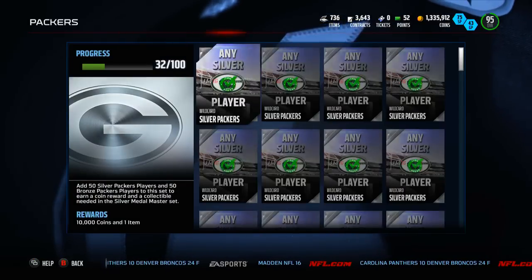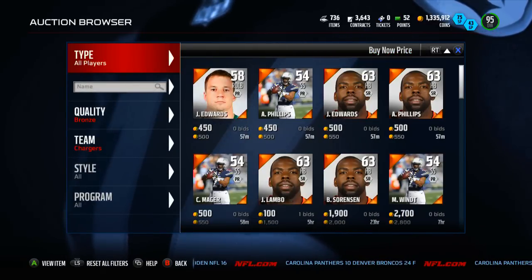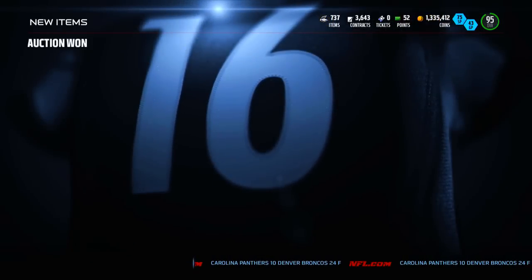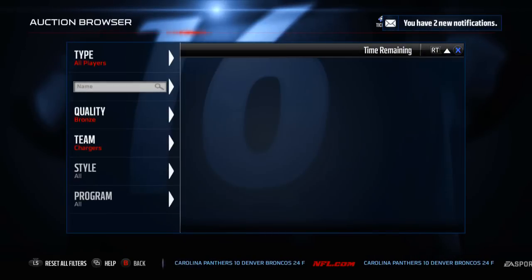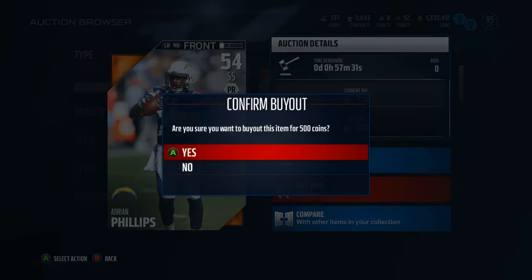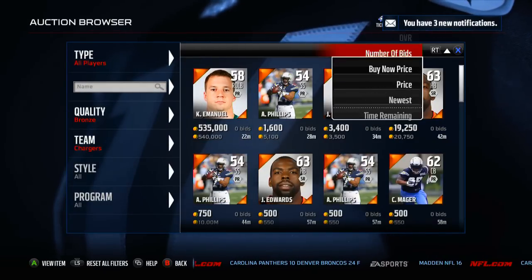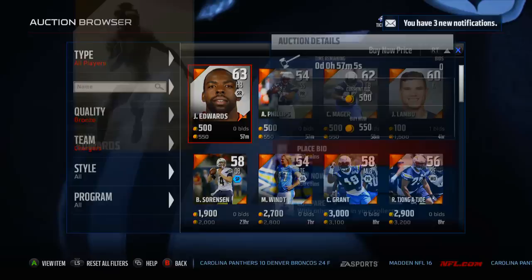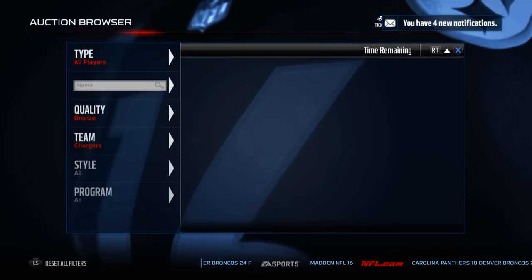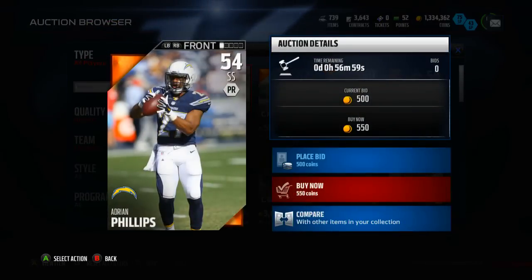Now let me show you exactly how I do this. If we go down to any silver Packers player — but actually, right now I have my filter set to the Chargers and these guys are very very cheap: 500 coins for these cards. That's pretty much the low end — you're gonna have to pay at least that, probably around 1,000 for a lot of cards, and I've been paying up to maybe 1,500 for silver cards and even a few bronzes. I only need one more to get the Chargers set done, so I'm very happy. Got them all for 500 coins — pretty much the lowest you're gonna get.